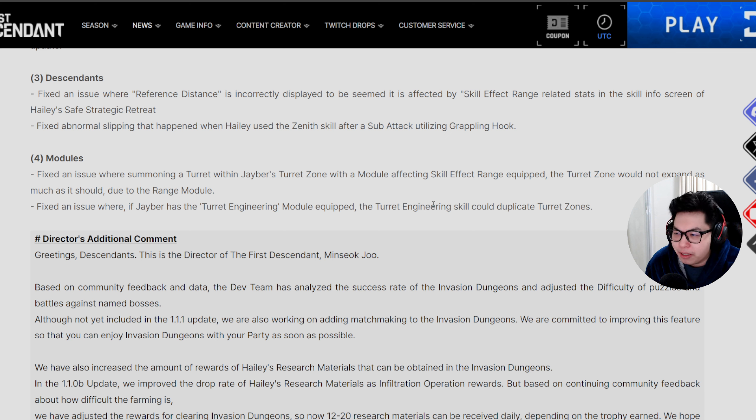They fixed an issue where reference distance was incorrectly displayed and appeared to be affected by skill effect range in the skill info screen — honestly that line confuses me. They fixed abnormal slipping when Haley uses the Zenith skill after a sub-attack using the grappling hook. For Jaber, they fixed the turret zone not expanding correctly when a skill effect range module was equipped, and fixed duplicate turret zones being created when turret engineering module was equipped.